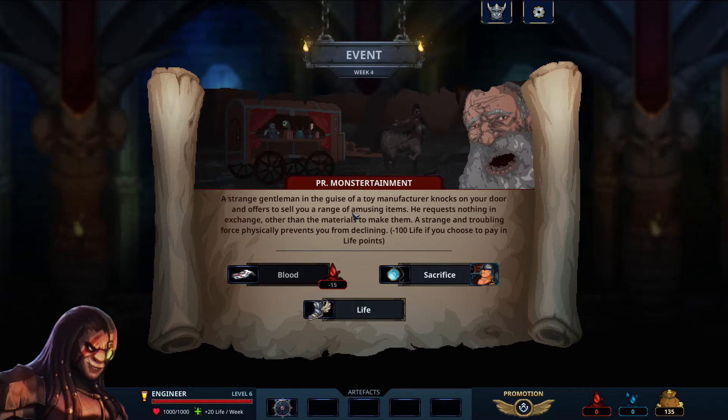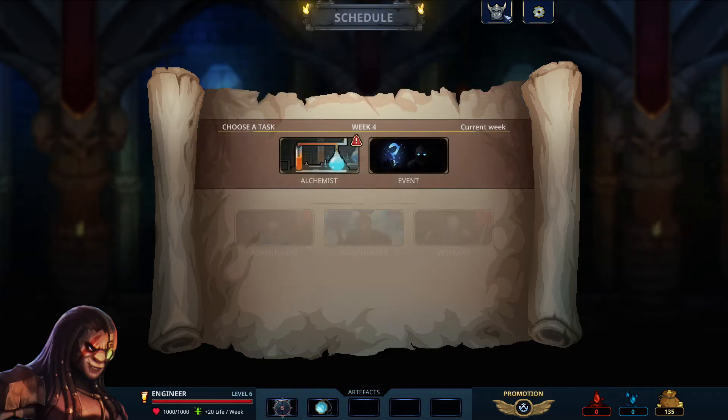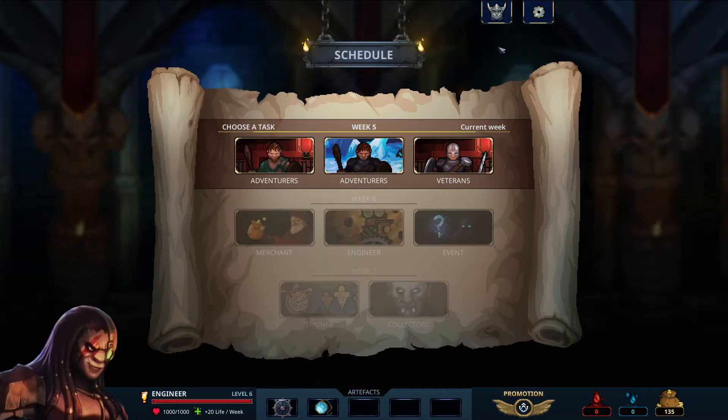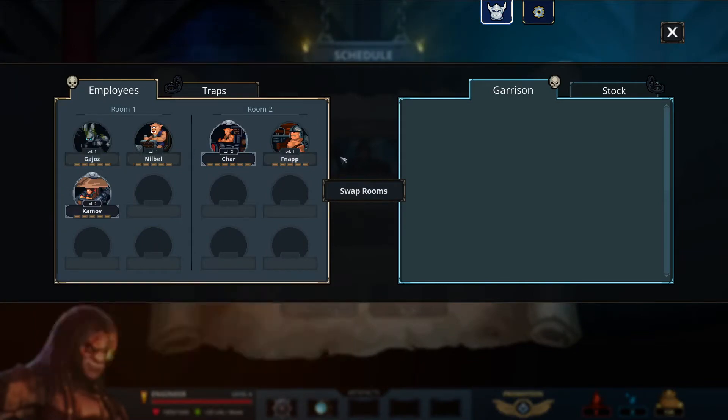Oh, I like this one. PR monster attainment — 'a strange force physically prevents you from declining.' Yep. Nope, not even a choice with this one. I don't like the fact that we then don't get as much for that, but we need that.